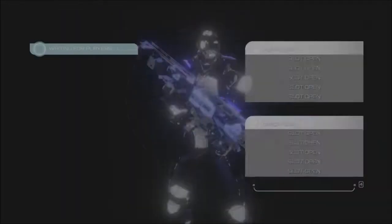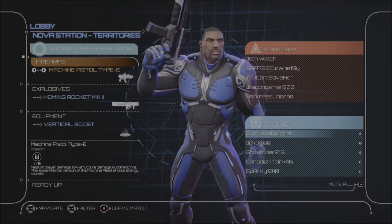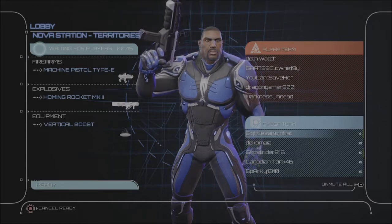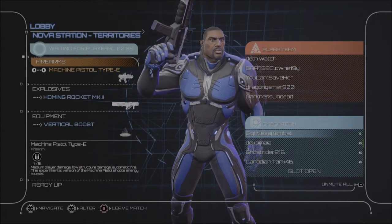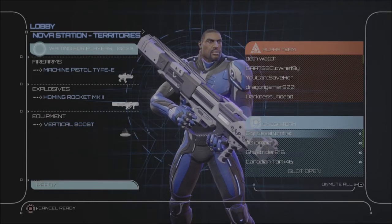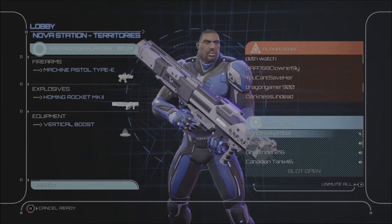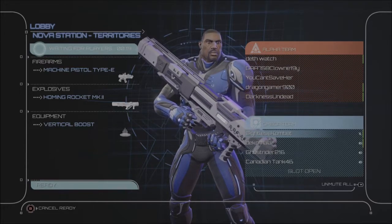In lobby. Ready up or wait for match to start. Toggle mute with RB. Firearms. Ready up. Interestingly I'd already moved and it didn't want to interrupt itself. Waiting for players. What happens if I — ready up. You can back out of the ready up. Firearms. Explosives. Equipment. Waiting for players. So sometimes it interrupts itself correctly, other times it doesn't. All muted. Just double-checking that I have everybody muted — not going to hear any frustrated yelling from other players.